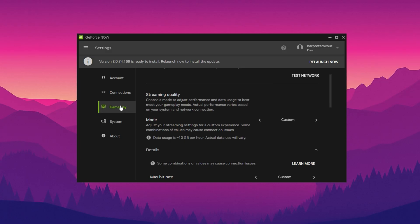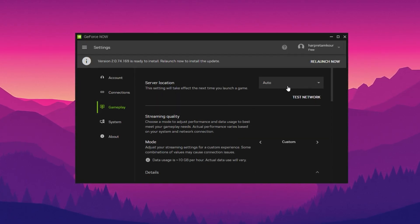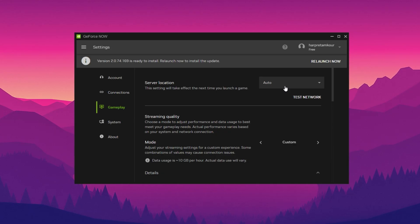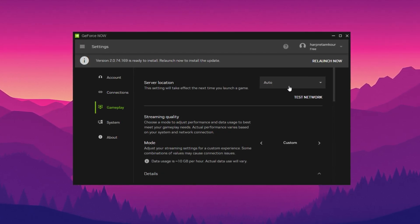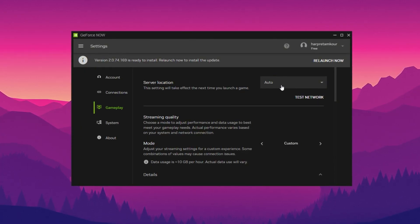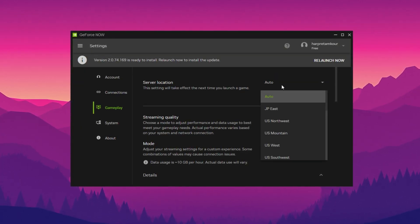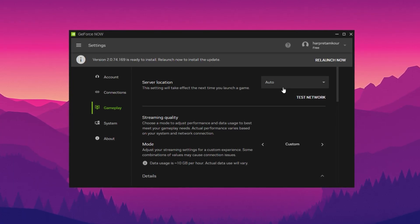When it comes to server selection, always keep it on auto. GeForce Now uses intelligent algorithms to automatically connect you to the fastest data center based on your region and current network conditions. Manually picking a server might sound like a good idea, but it can actually cause higher ping and more input delay if you're not selecting the optimal one.